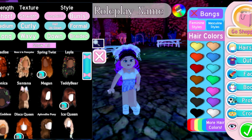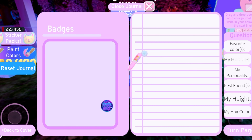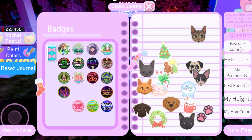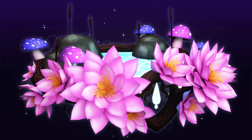But did I earn a badge? I think I did. If I come over here to my profile and open journal — yeah, I got it. Spring 2021 Halo. Someone actually got the Halo and as you can see, it appears on my screen. This is the brand new Halo — it looks so cool.